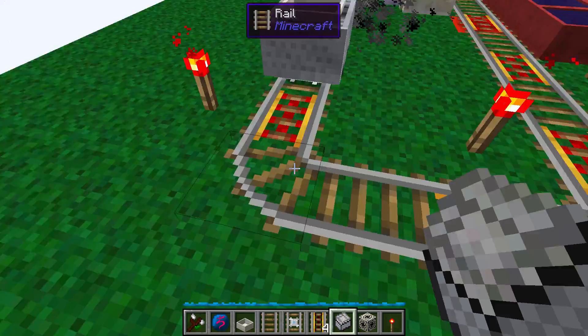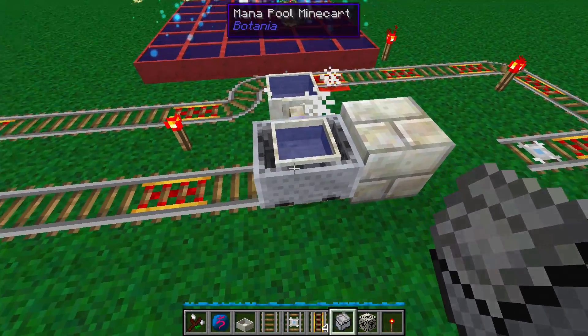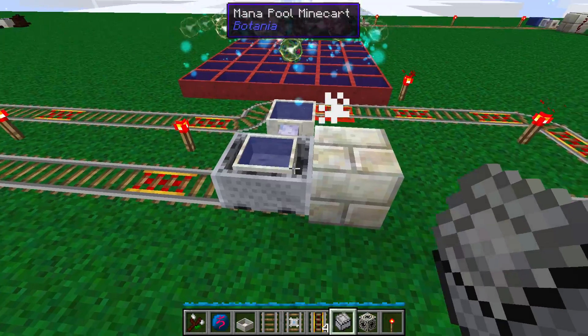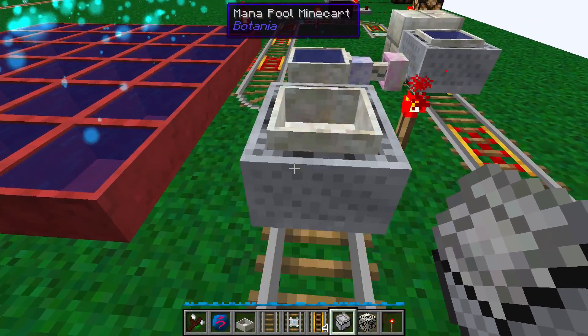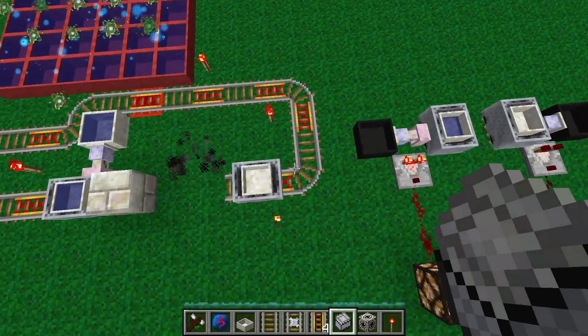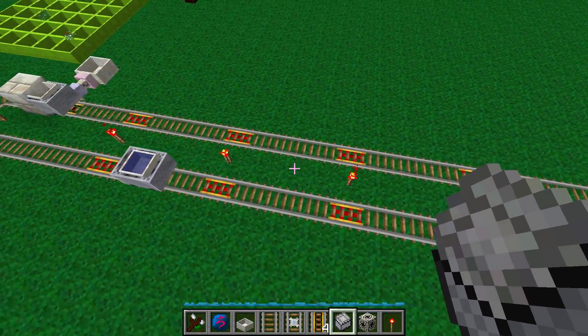Let's put down a mana minecart and see what happens. I've got an unpowered powered rail here and this minecart is not going to go anywhere unless I have another minecart. It comes around and it's going to push it right out of the way — this is the same mechanism at work in my cake farm.